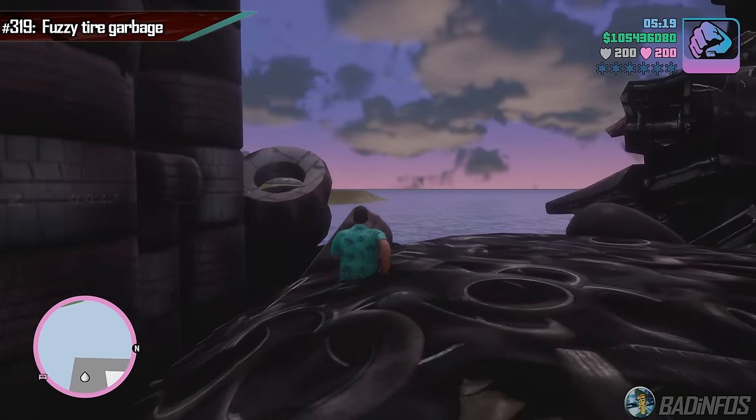In front of the big Las Venturas arena, if you get close to this fence, CJ sinks into the ground. After a while, he pops out and can get stuck again in the same spot. Sometimes getting out is difficult since CJ spins around in place until the game decides to free him. In the same spot in the OG, no matter how many times you try getting him stuck, it just won't happen.